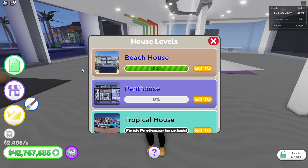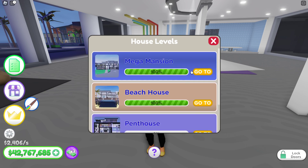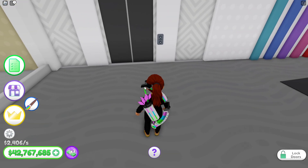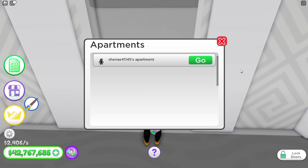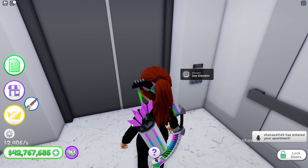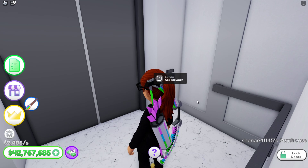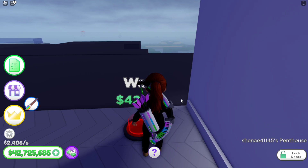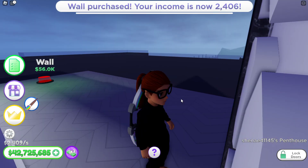Coco has finished the beach house, so we'll go back and show you what she finished. But now she's at the penthouse and hasn't started on it yet. What are you doing at the penthouse? Do you go up a level? I guess so. Well, 42,000 for that.